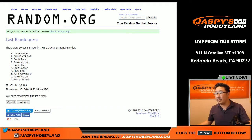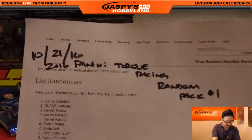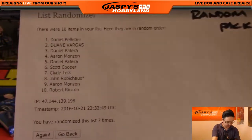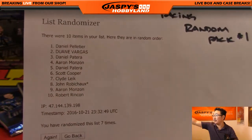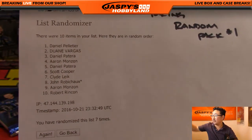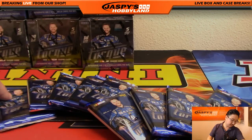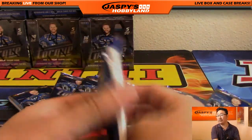Alright, so there we go. Let's go back here — there it is. Torque Racing random pack number one. There's everyone right there. Excellent. So Daniel Pelletier with pack number one. Good luck.